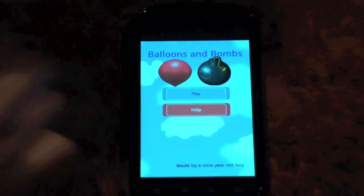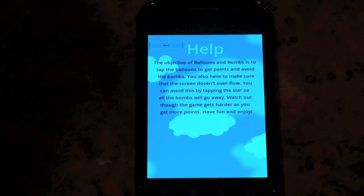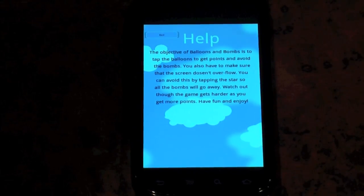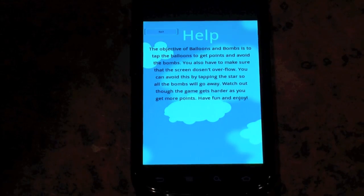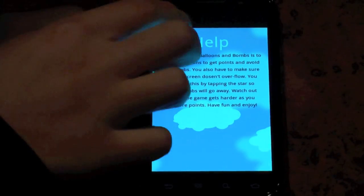Press help, and it says: the objective of Balloons and Bombs is to tap the balloon to get points and avoid the bombs. You also have to make sure that the screen isn't overflowing. You can avoid this by tapping the star so all the bombs will go away. Watch out though, the game gets harder as you get more points. Have fun and enjoy.